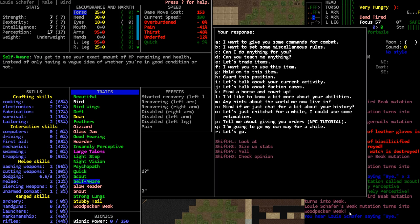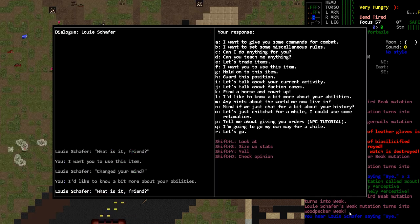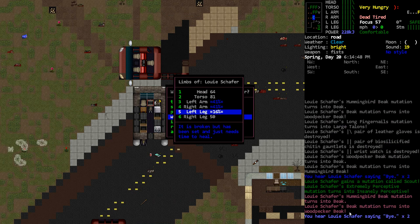Being self-aware doesn't help us. Should help with stamina but I don't think NPCs have stamina. A lot of his mutations aren't useful, but they are cool. He's got started recovery on his left leg, the others are recovering. I wonder if the mutations affect that at all — it doesn't look like it. These limbs are at 40 and that one is only at 16, which is weird. His head health only goes to 64.